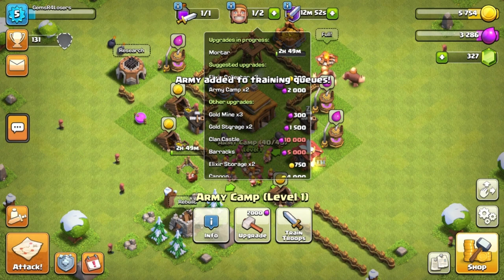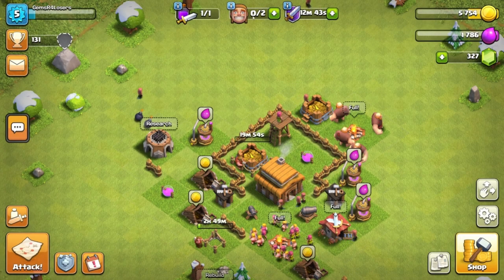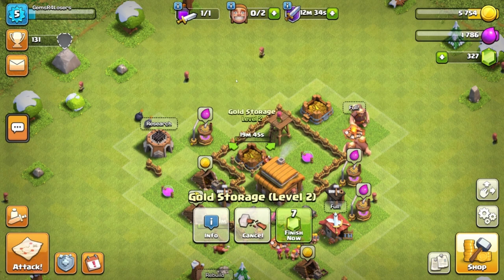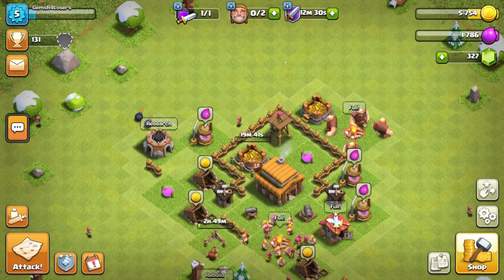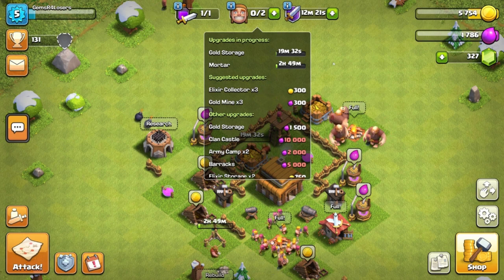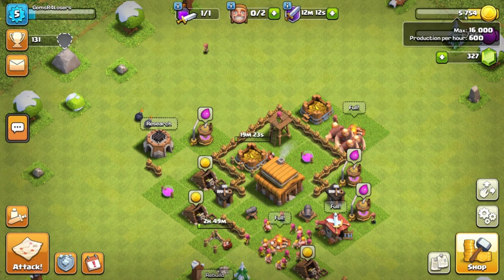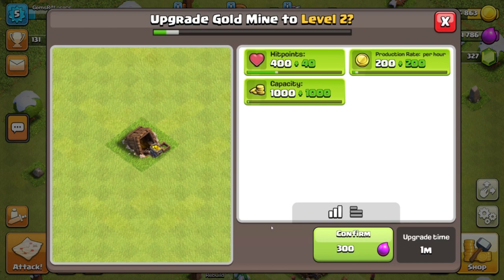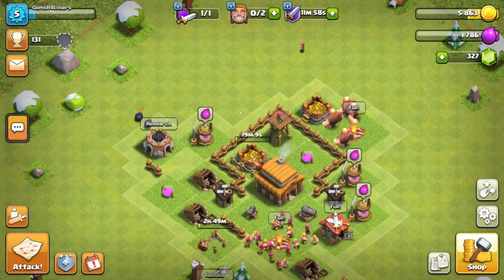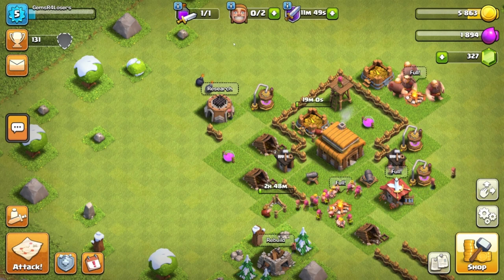Let's see — gold storage, yeah, I'll upgrade that. I was just about to click the spend gems button. That's gonna take about 20 minutes. Another one, 20 minutes too. We might have to pick this up in a part two or part three.